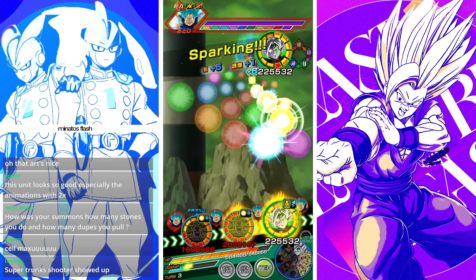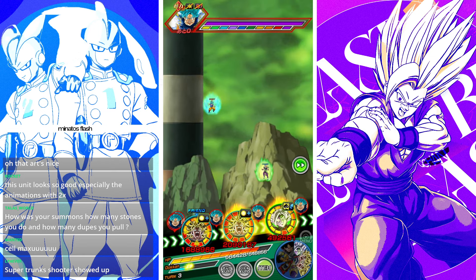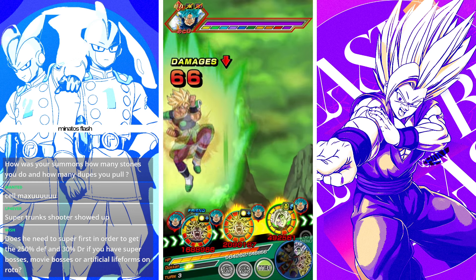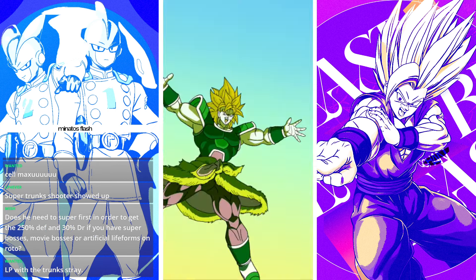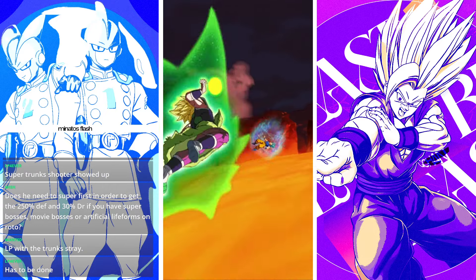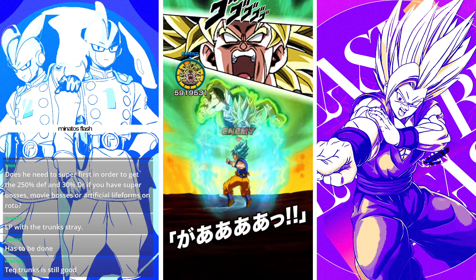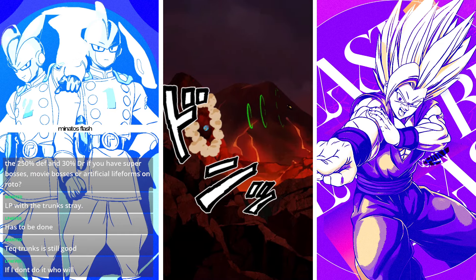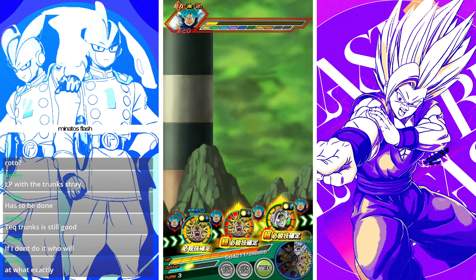Most of the time we'll probably be running this guy with superheroes. You could put Beast Gohan on this team and run him with a Berolian rotation, but the Super Bosses team is getting strong enough that you don't really need to do that. Someone in chat asked if he needs to super first to get the 250% defense and 30% reduction — no, that activates from the start of his turn.